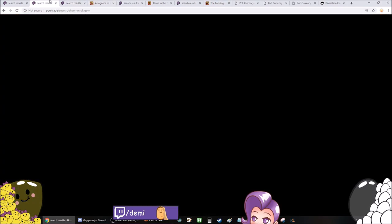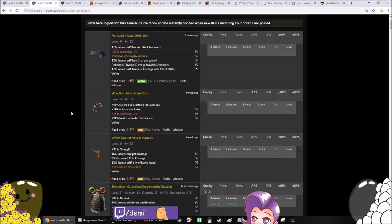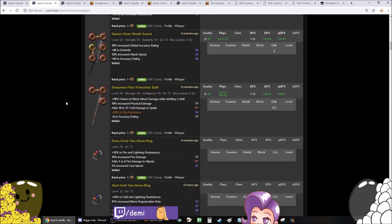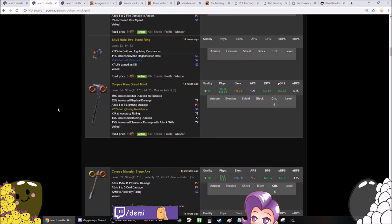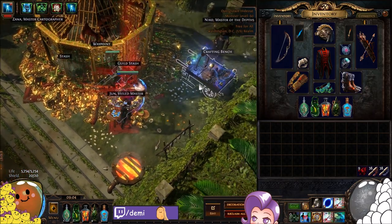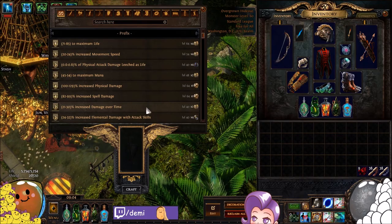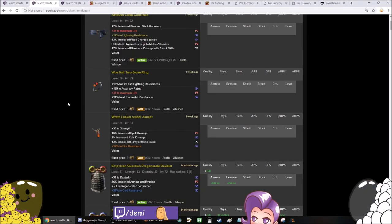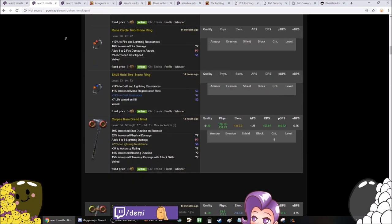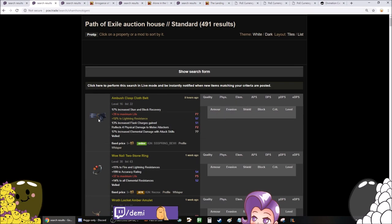Other stuff that's pretty funny: veiled items, no matter what the level or base, will sell for 5 to 10 Chaos right now in Standard, because there's so many people who don't have any veiled mods because they didn't play last league. They're just trying to fill out their workbench crafts, and to do that they need veiled items — either farm Syndicate or buy them. People are actually buying them. If you list a veiled item for 5 Chaos, you will make money. Easy money.